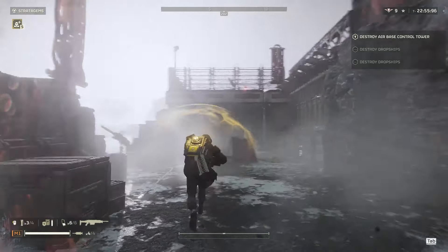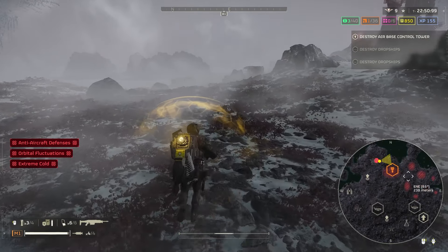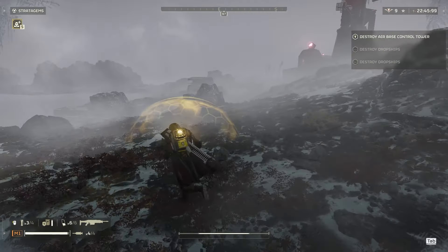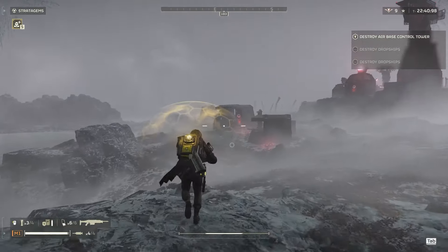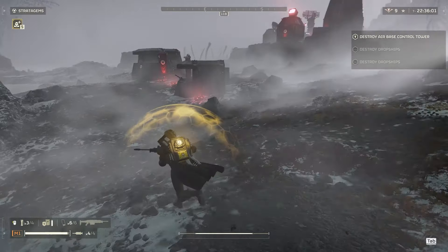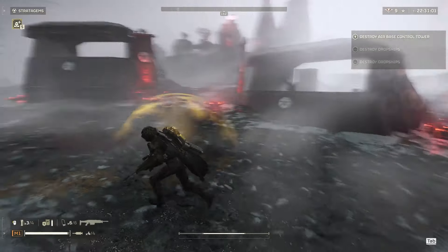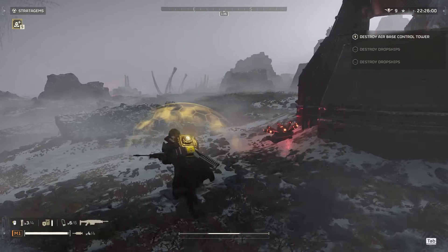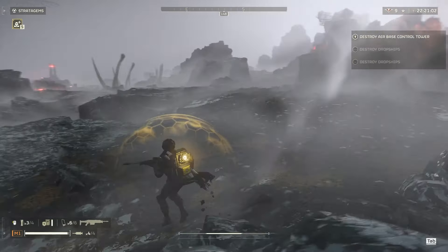Maybe something up there but I don't have time to go up there right now. I'm not going to get this done just yet because I've got so much to do on that side, plus three more side objectives. I'm hoping they're all kind of clustered there, but we'll see. I'll clear out some of these bunkers here. So it looks like that's a detector tower - that's not too bad. I bet one of them might be a jammer.